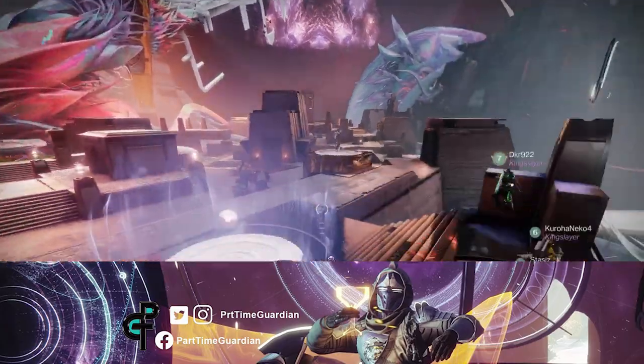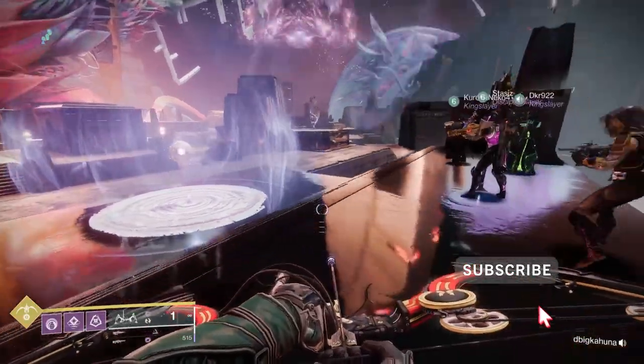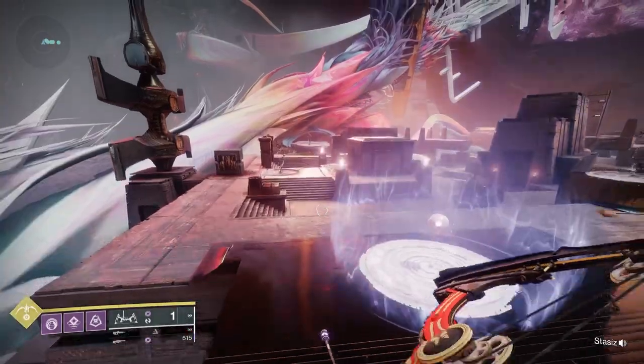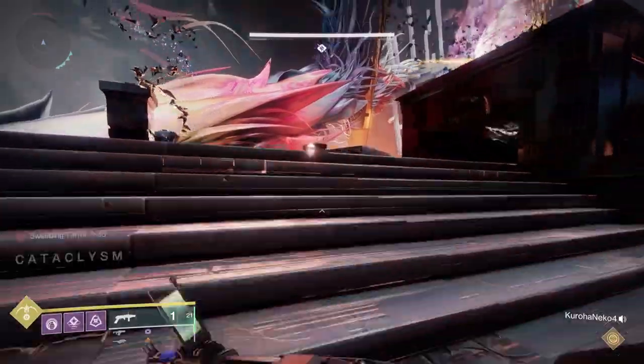I will go over the Cataclysm encounter, the first encounter of the Root of Nightmares raid in this short guide. To orient you, when you first spawn into the room, if you look to your right, I look at that as the front of the room — meaning where you spawn in is right and the other side is left.